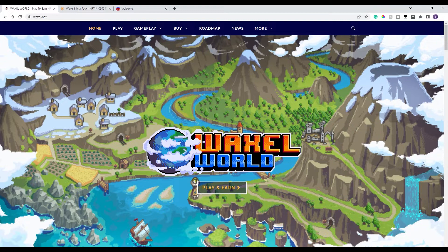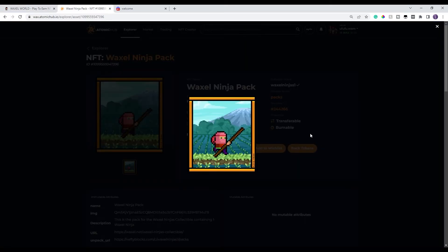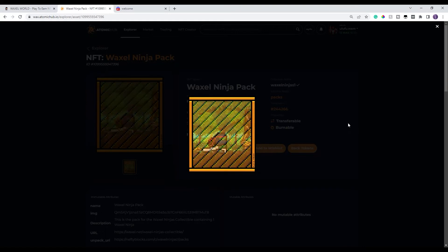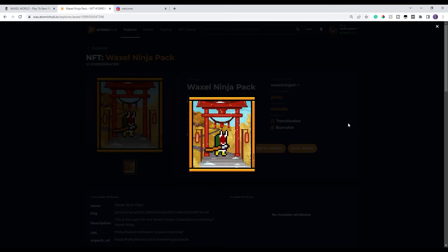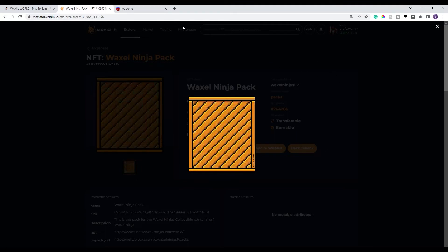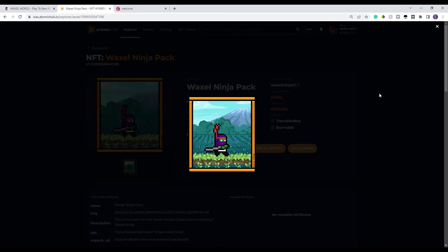Before we dive into the game, let me mention the giveaway in the Discord right now. We are giving away a ninja pack — one lucky winner will win this pack, which could contain anywhere from a human all the way up to a demon, which is the highest rarity ninja possible. In order to enter, first make sure you are a subscriber.